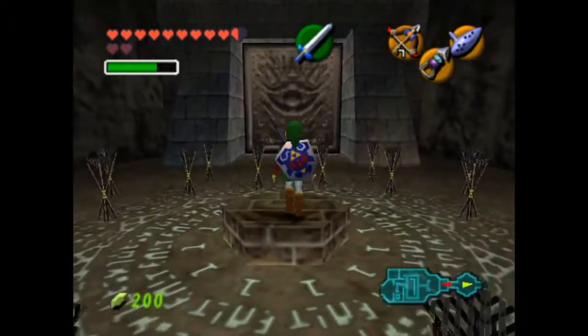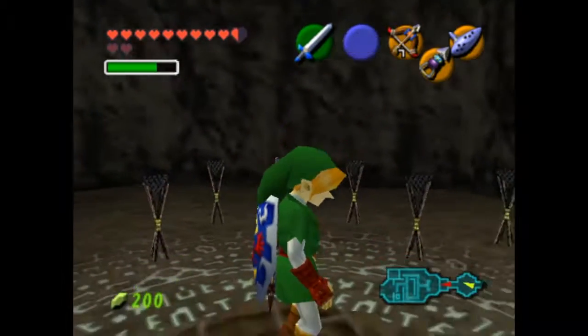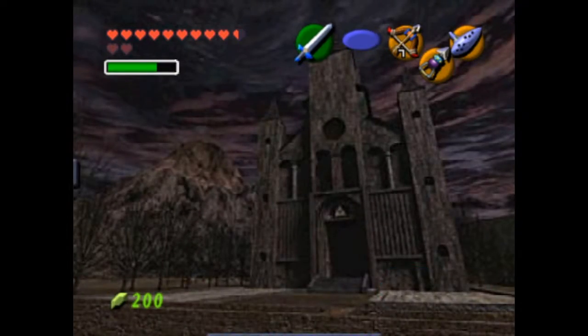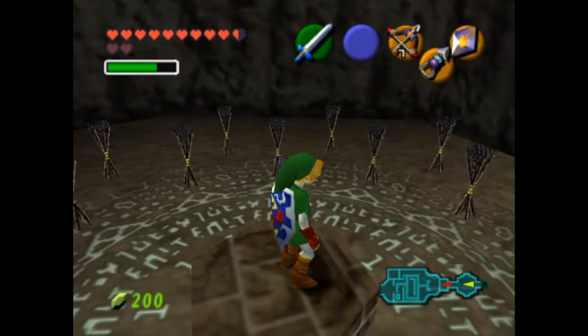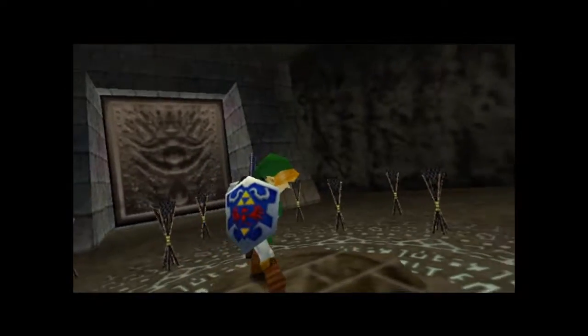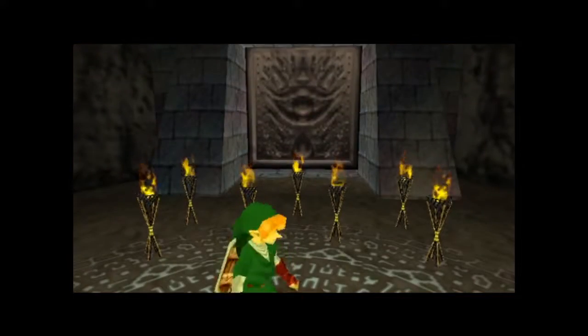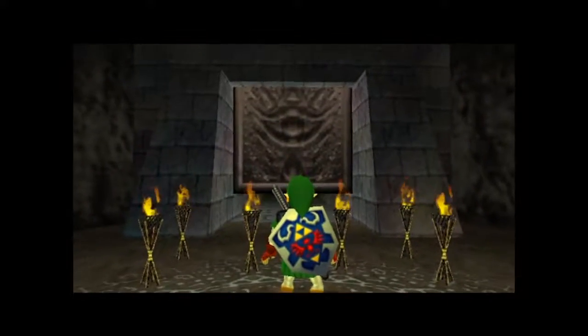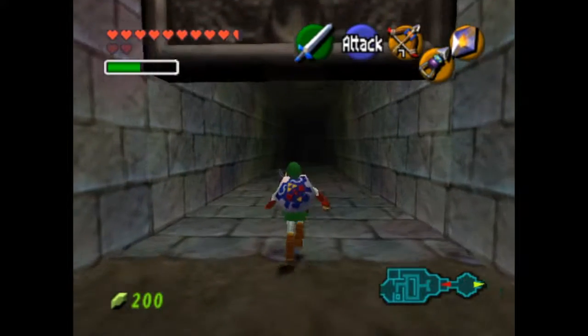As you can see we have all these unlit torches and you're thinking to yourself, oh no, I don't have enough arrows or fire arrows to take care of all this. But we can just simply get out our Din's Fire and just pretty much take care of that. We can get one of the great fairies in the game — I think I'm missing one, so we'll take care of that later. That was really dumb, I'm sorry. But now that we got that, we can go and simply enter the temple.